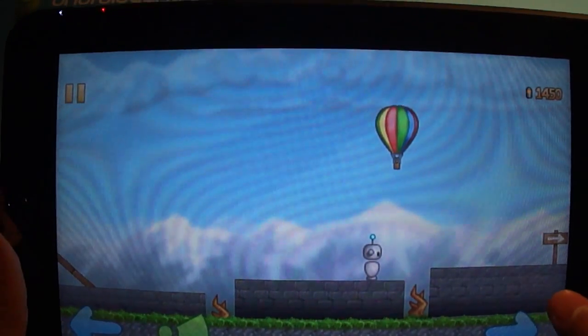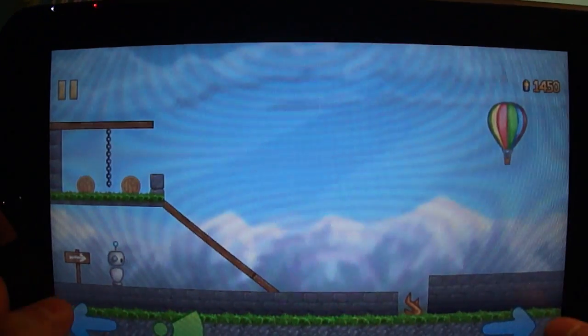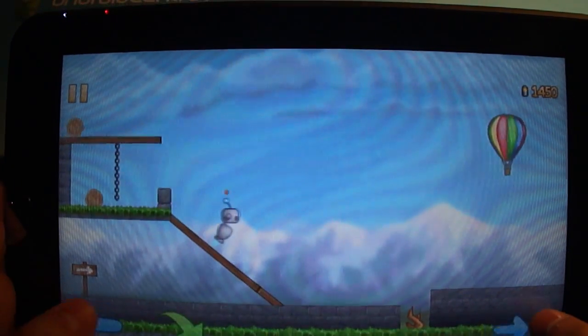So I'll show you what happens when you mess up. Ozzy can die and his head pops off, which I assume is the source of his power, because that's what sucks up these barrels or coins or whatever they are.